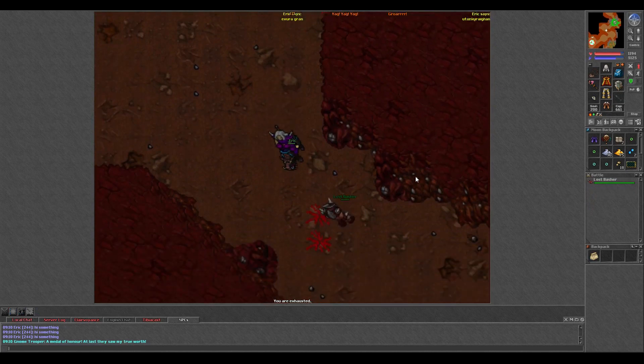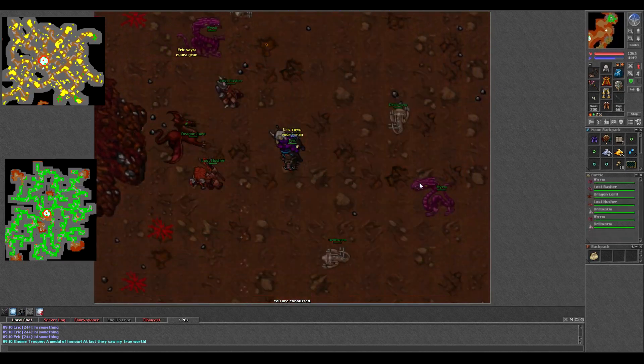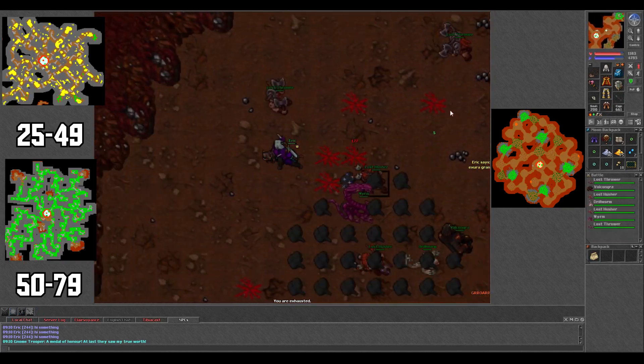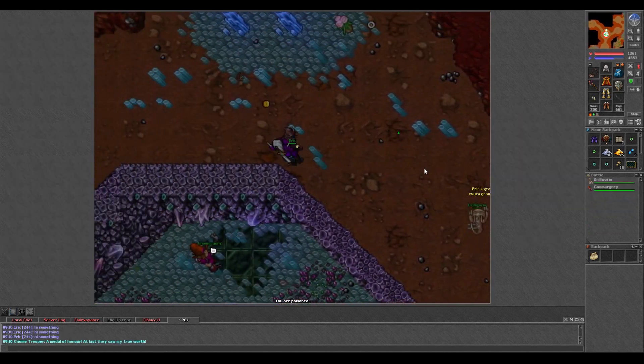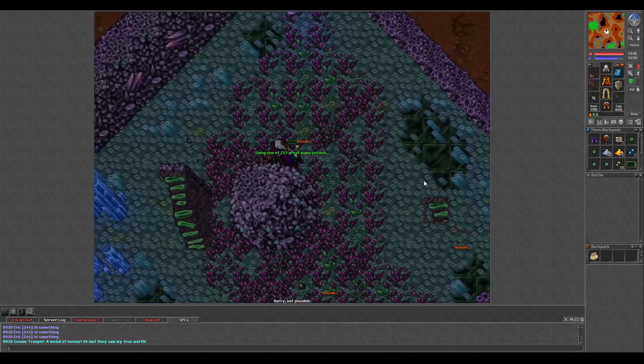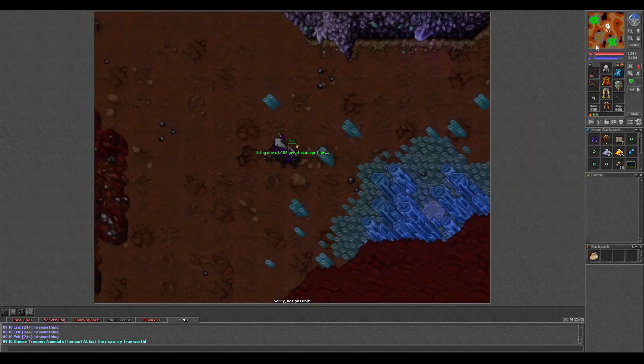If you don't know what the Spike is, I'll give you a TLDR so I can keep this video short. There's an upper, middle, and lower Spike for levels 25-49, 50-79, and 80 plus respectively. The cool thing about the Spike is that you can get fame points no matter what level you are, but the tasks are different for each of the 3 tiers.